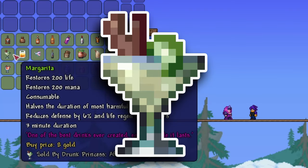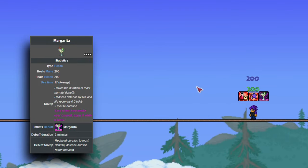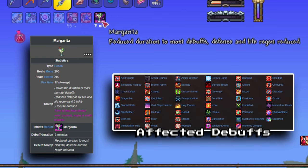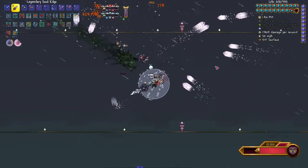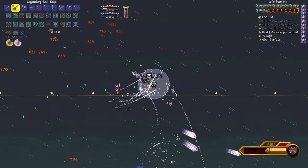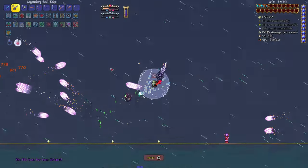Going for even more coin is our final entry, the Margarita. This fancy drink is sold after defeating Plantera, healing the equivalent of a Super Healing Potion along with restoring 200 mana, and inflicting a debuff that halves the duration of most debuffs but lowers your defense and life regeneration by 1 for 3 minutes. This effect doesn't have as clear cut of a tradeoff as the last few potions, but considering that it's stronger than the standard potion you get at this point in the game while giving you an interesting beneficial effect, it's probably worth using.